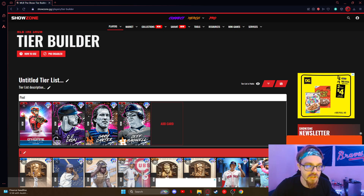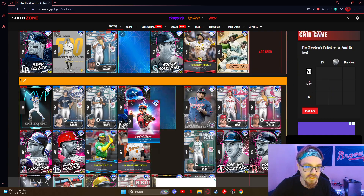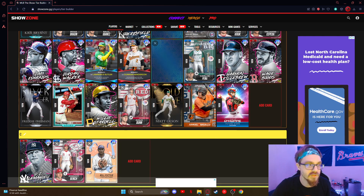Logan O'Hoppe — same thing, B-tier. A lot of these guys are gonna crossover because of secondary positions. I'll rank them accordingly to what position I like them better at — just solid B-tier.